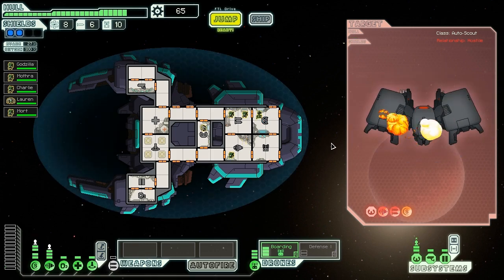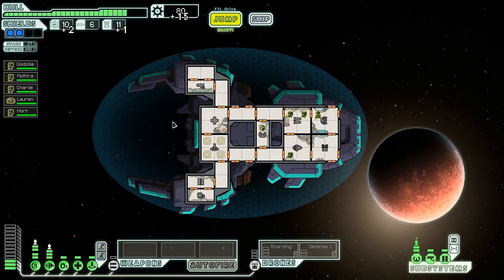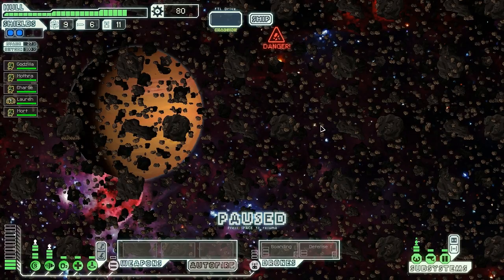This ship has slowly fought its way into destruction. The ship explodes, leaving behind two fuel, a drone part, and 15 scrap. Now, we really need a store - good, there's one over there. I'm tempted to just jump straight there but it's such a waste to miss this little area. Hopefully there's no robots or Zoltan here.